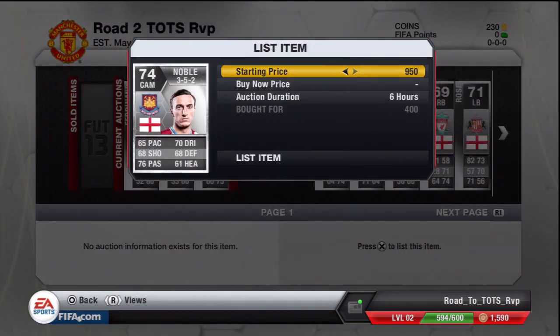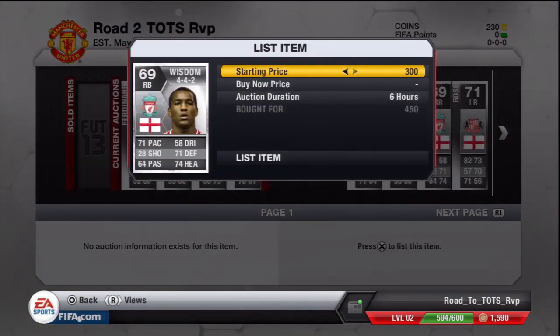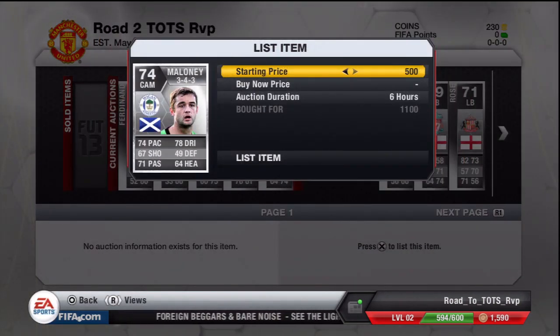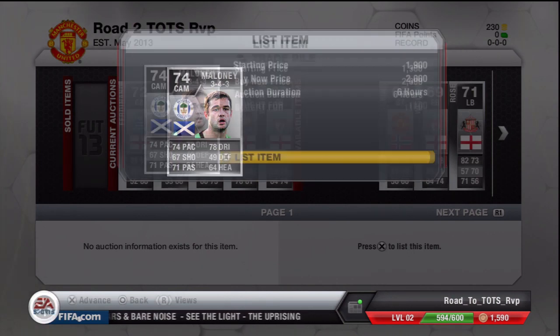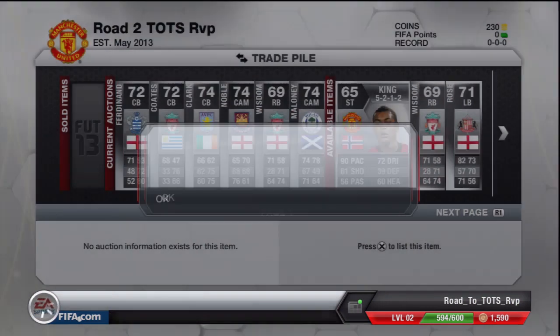Mark Noble for 400 coins — he should sell for 1,000. A Wisdom for 450, he should sell for 1,200 or so — that would be nearly tripling your money. Another Maloney for 1,100 coins, a nice player to trade with. He should sell for 2,000 at the 6-hour mark. Josh King — I should put him up for about 2.3k, bought him for 1.3k, so that's been nice.